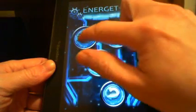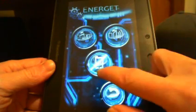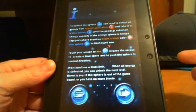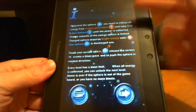We'll check out options first — there's music and sound effects, controls, and a back button. The information screen tells you about the game, so you can read up on what you're going to be doing.